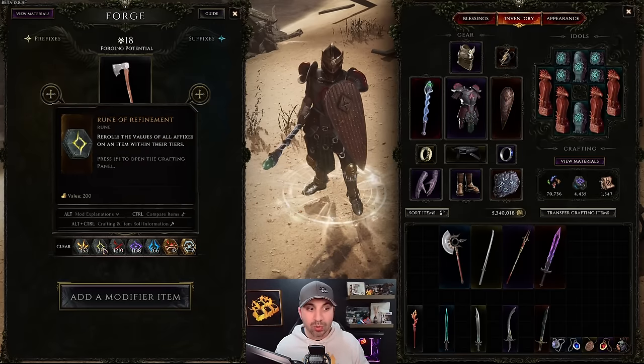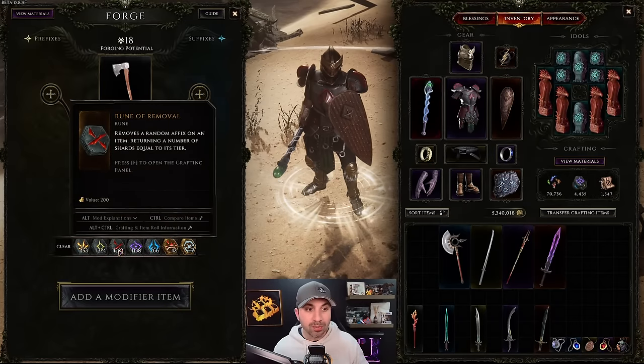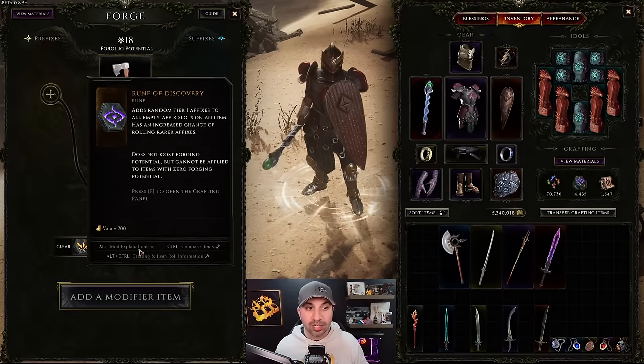Next is the Rune of Refinement: if you're done crafting an item and still have forging potential, you can reroll all the values on that item to try for greater rolls. Then there's the Rune of Removal: if there are affixes you don't like on an item, you can try to remove a specific affix - again if you have forging potential. Then the Rune of Discovery: adds one random tier-one affix to all empty affix slots on an item.